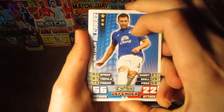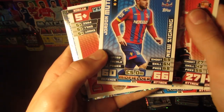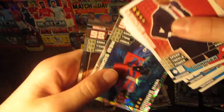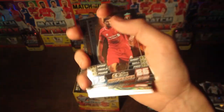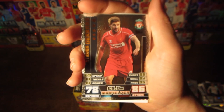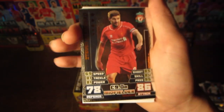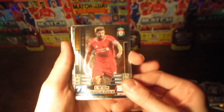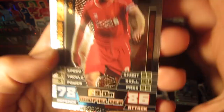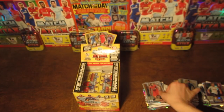Moving into the next pack after that insane pull — can we make it two great packs in a row? We have Alka, Azmin, Quillo, Rojo, Mayuka, Keane, Coates, Jordan Much New Signing, Arsene Wenger, a Yaya Sanogo new signing card, and then another limited edition — that is insane, two limited editions in two packets! This time it is the Steven Gerrard bronze card. That's crazy — we managed to get two limited editions in two packs. Gerrard has 86 on attack and 95 on pass, which is a great stat.